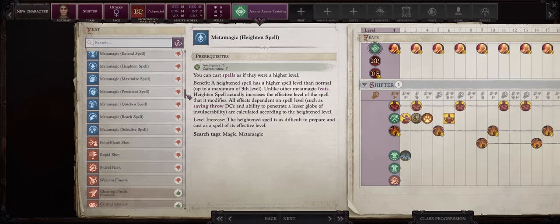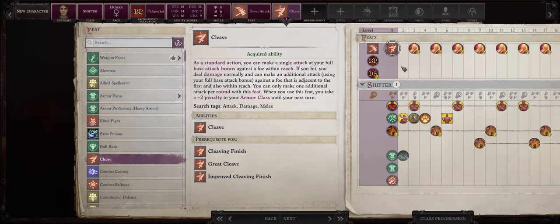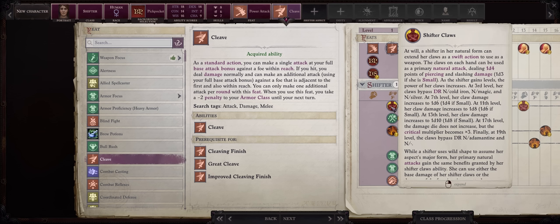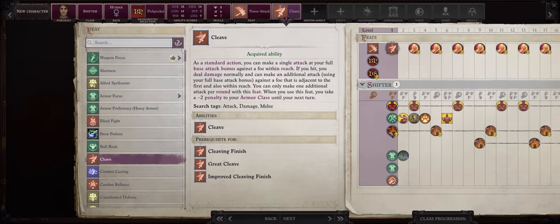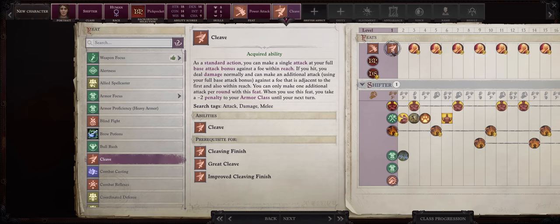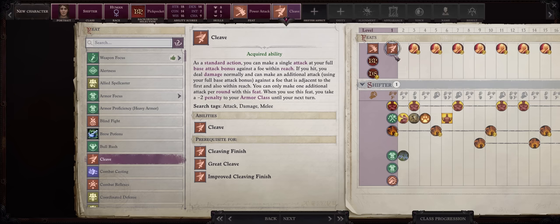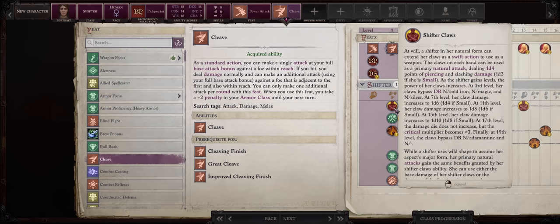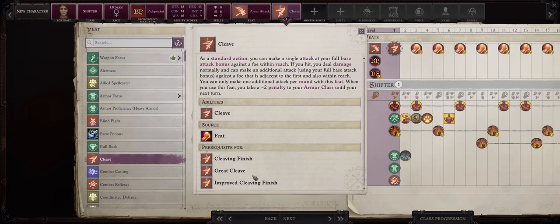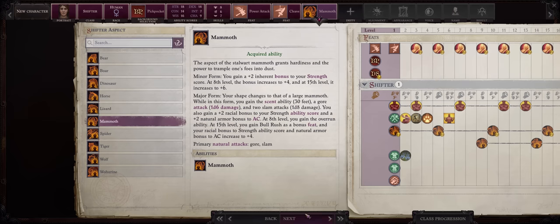For level 1 feats, ideally Power Attack and then Cleave for 2 attacks per round even at level 1, which is a massive quality of life increase. Because you are a Shifter, you start with double Shifter Claws even at level 1. Early game you won't have the best AC, so you can equip Long Spears as reach weapons — with Cleave you also have 2 Long Spear attacks while remaining safe from enemy hits. For the first Shifter Aspect, focus into Mammoth for the bonus to Strength, for higher AB and damage.